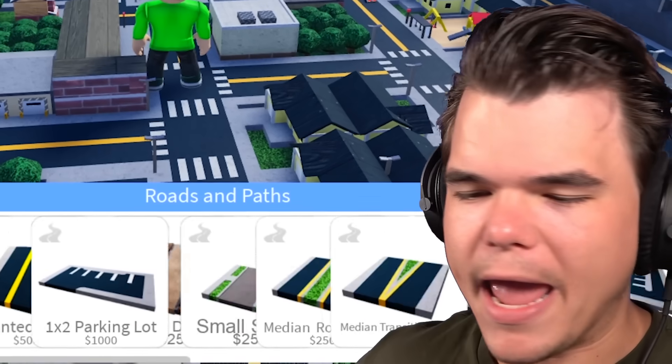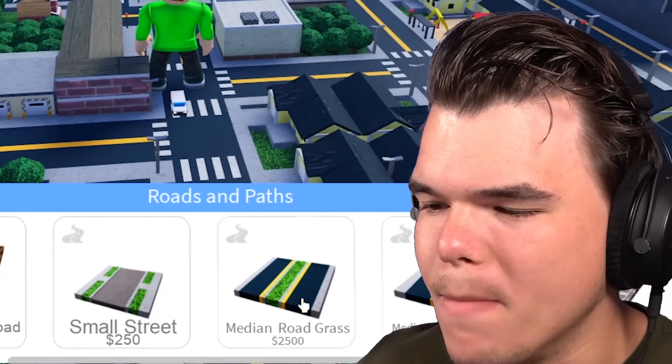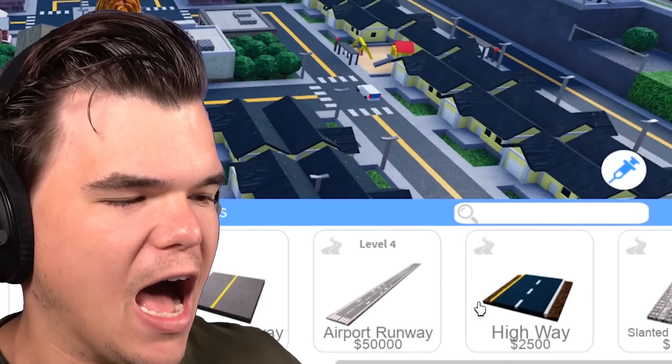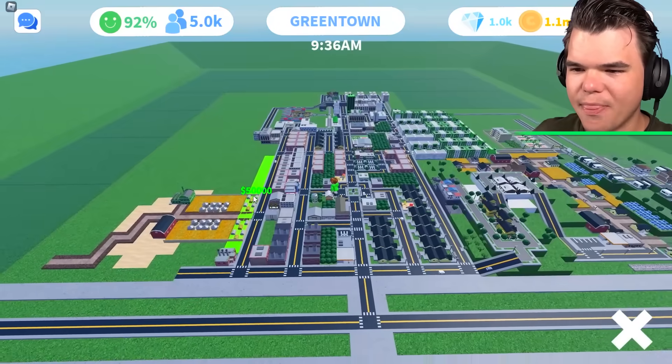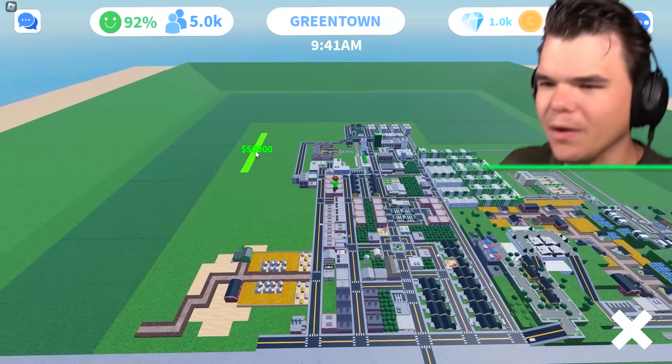In the last episode, we leveled up to level four. And oh my god, we have so many new things, including a highway and obviously the airport runway. Would you look at this giant runway? Like, where are we gonna fit this thing?